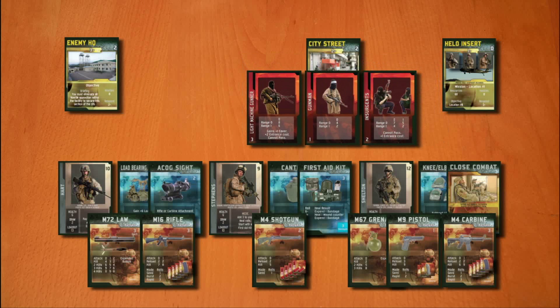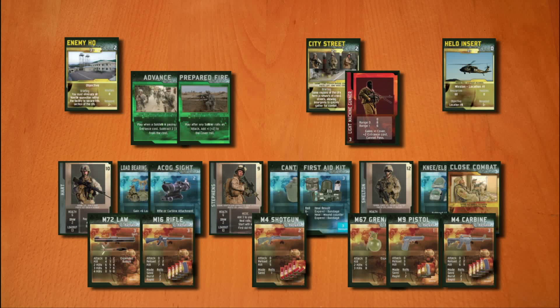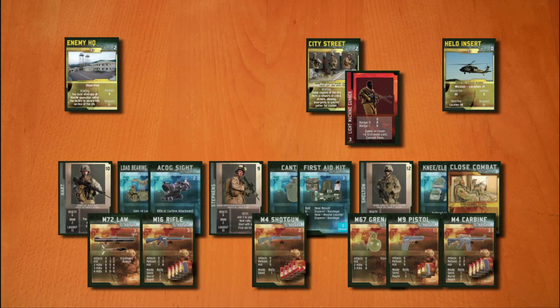A location card is drawn and hostile forces are placed. You then play cards to move and shoot, hopefully clearing some of the hostiles from the location before they get their turn. On the hostiles' turn, they will appear, move, and make their attacks. At the end of the turn, you discard any unwanted cards and draw new ones in preparation for the next turn.